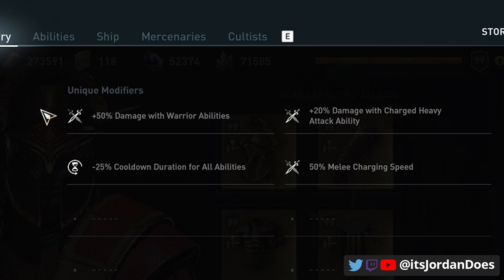If you're in that situation, just fire Battlecry of Ares and then use Ring of Chaos to get them away, then use your charged heavy attacks to pick them off. On the unique modifier side, the more important part of the set is the damage with warrior abilities, the damage with the charged heavy attack ability, the reduced cooldown for all abilities, and melee charging speed is 50% quicker. All four of those play really well together and make the overall build and set more fun to play.